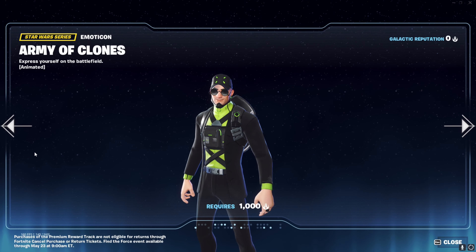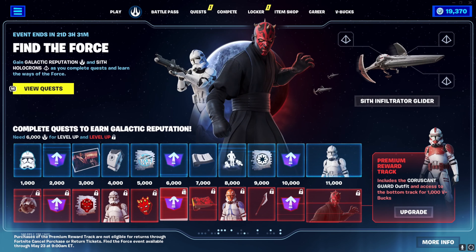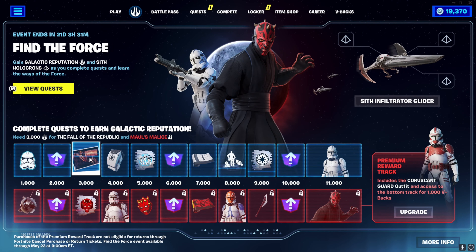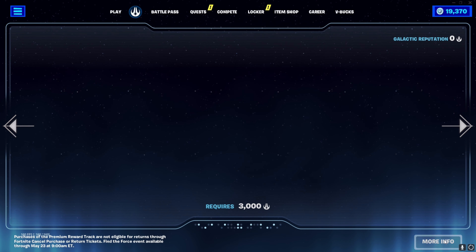So we've got reputation for Army of Clones and Sith Robot Droid. We've got an emoticon reward as well. We've also got levels to help people get to the 200 mark to unlock absolutely everything. There's a loading screen - Darth Maul. Even though I'm not really a Star Wars fan, Darth Maul has always been one of my favourites since I was a child.